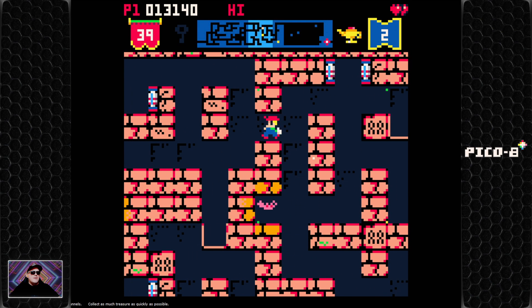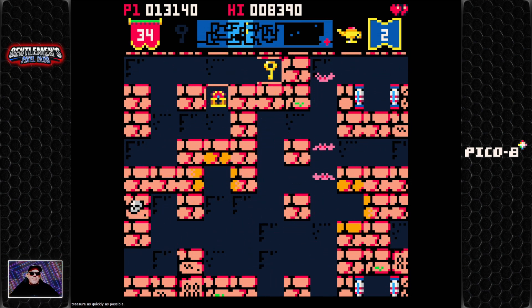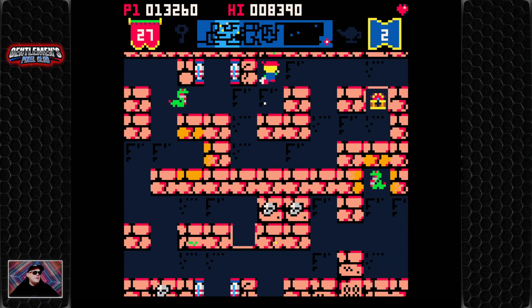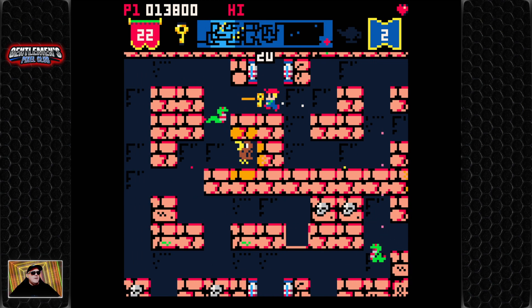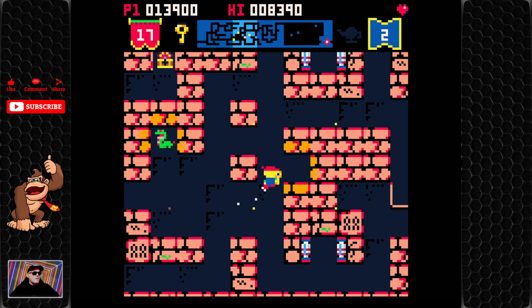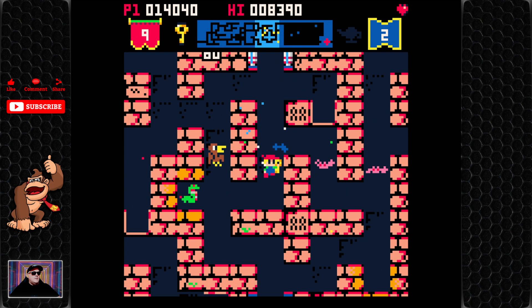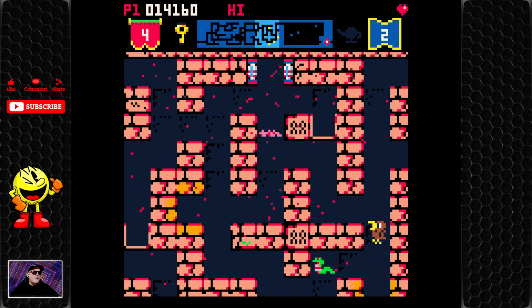Let's go looking for this key — there it is! Of course, it's right up there. So we've got to find a way to get that key. Teleport, run! Lots of running, we're doing a lot of running at the moment. And I died.